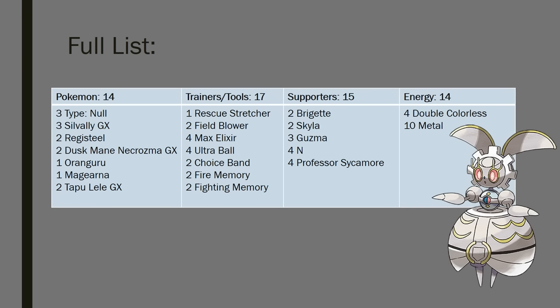Here is the list in full - pause now if you wish, it will also be in the description as always. The deck is definitely more focused on taking two prize knockouts whenever possible. Silvalli can do good one-hit KOs on basics if we need him to, but we don't really have any healing like Acerola or Parallel City to keep up with non-GX decks - that's kind of one of the weaknesses. It way prefers dealing with two prize Pokemon because Dusk Mane requires big discards and Silvalli is committing to hit for weakness, so we're trying to hit big numbers. But we do cover quite a lot with the metal typing plus the two tools available.